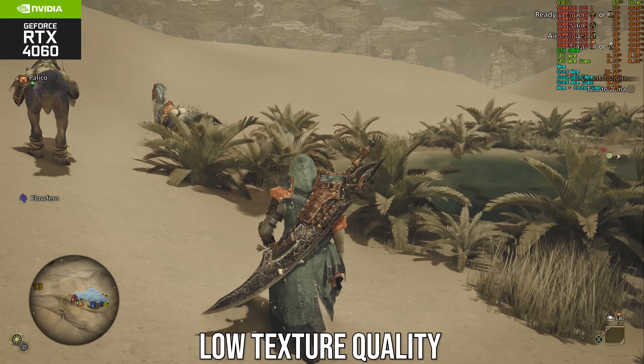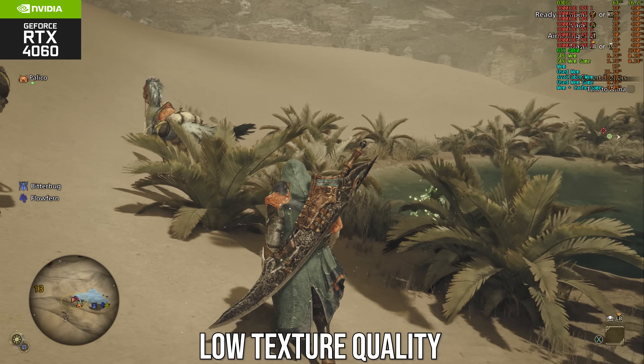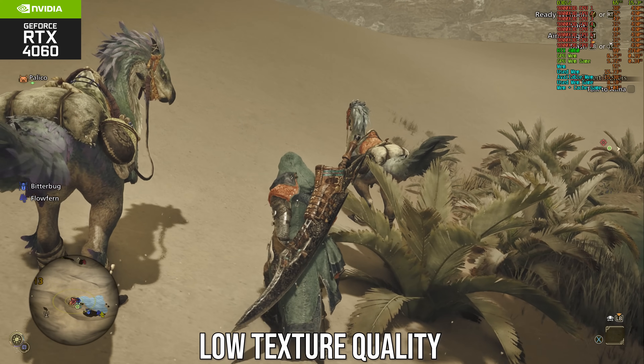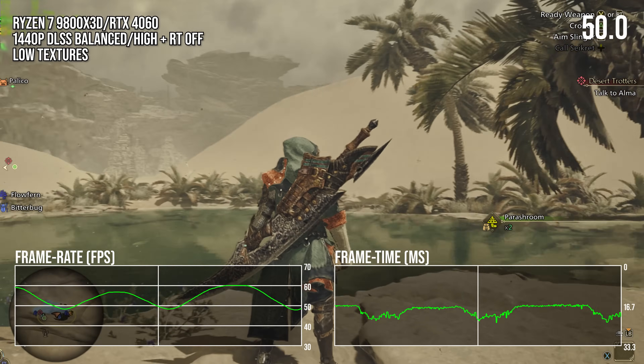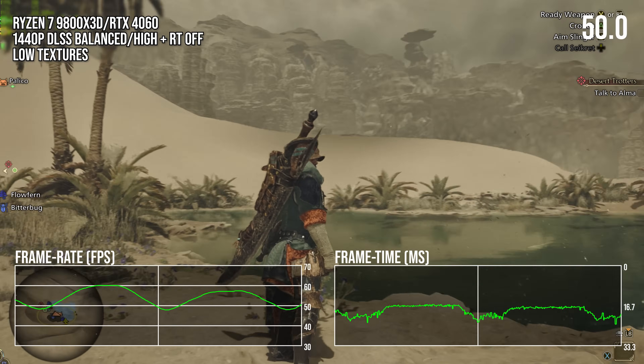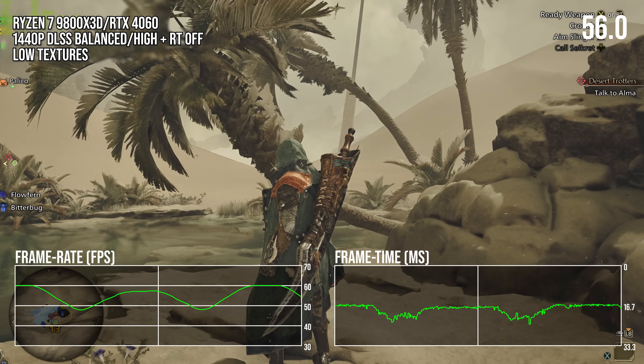The game may be decompressing textures in an unnecessarily aggressive manner just by doing simple things like turning the camera. And maybe that GPU compute load is too much for GPUs like the RTX 4060, which then shows wild swings in performance when just turning the camera.